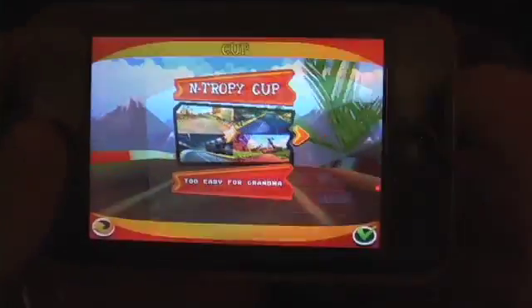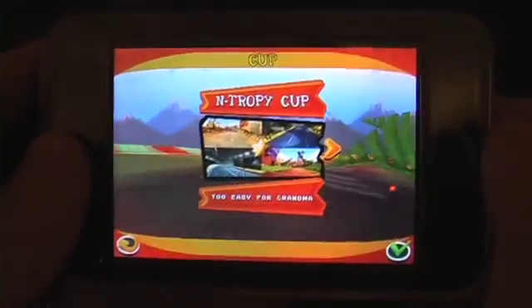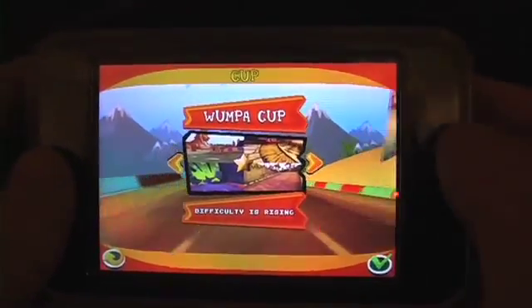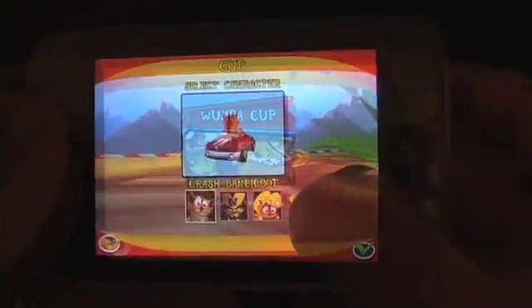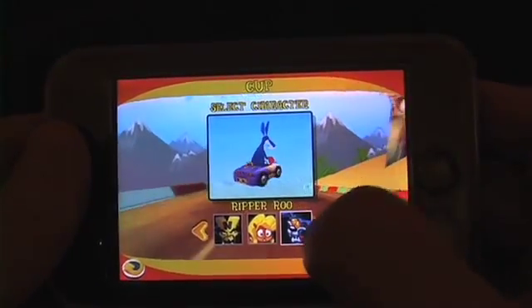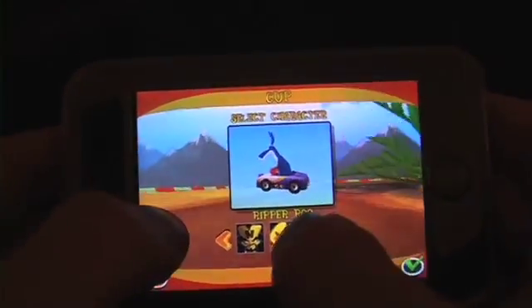We're going to go to Start Game. Here you have a series of cups to go through, but you don't swipe to go from cup to cup — you actually have to press the arrow there, which is a little unintuitive once you get used to the swiping on the multi-touch interface for the iPod or iPhone. You do have a series of characters to unlock, and if you're familiar with the Crash Bandicoot franchise, you'll probably recognize a lot of these characters.